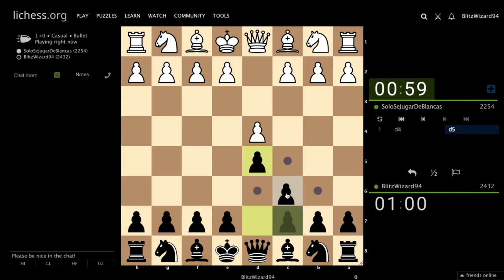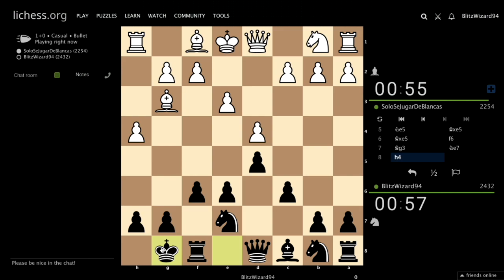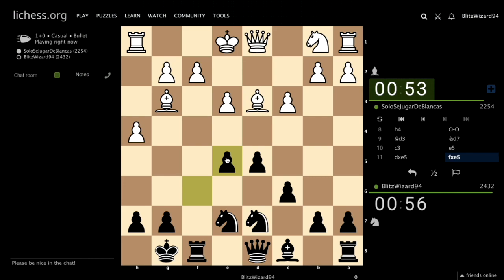d5, bishop f4, c6, e3. Knight d5 — I don't believe he will play that. Even if he can play, I don't believe h4 — maybe shortcut. Bishop d3, right.